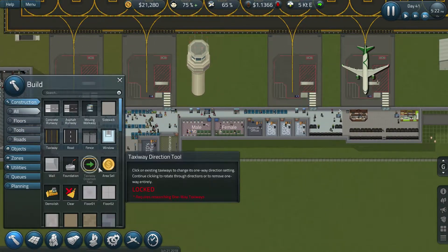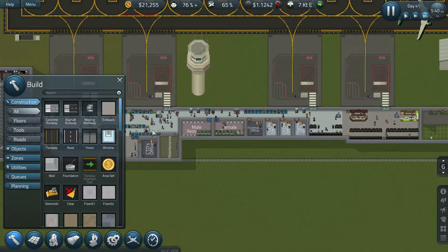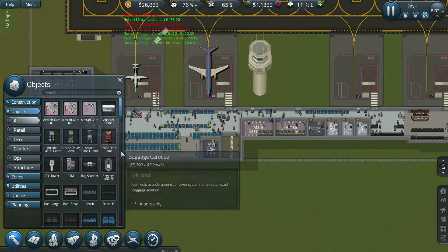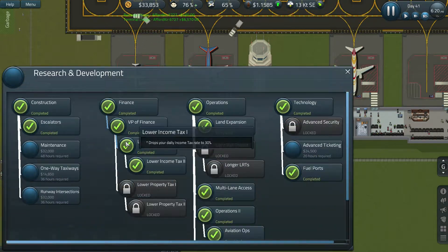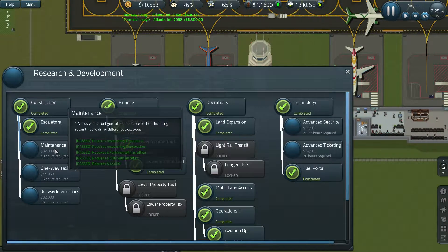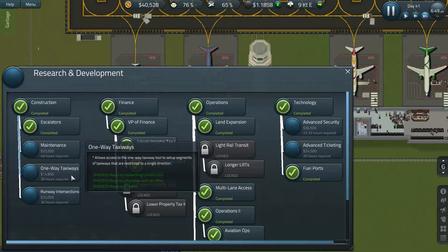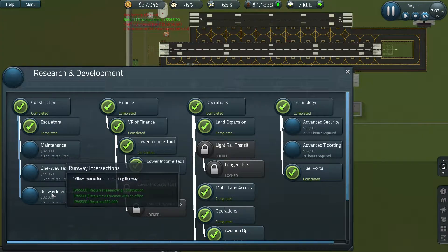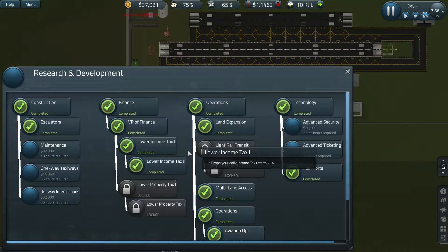Please leave a comment on any other little improvements you think I could do around the airport - that would be great. Let's have a look at what we've got in the research and maintenance lab. I don't know if we need one-way taxiways - I don't really need that because it's not going all the way around. We've got larger intersecting runways option available.